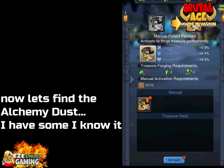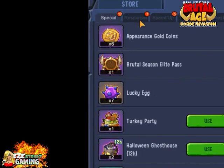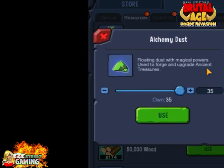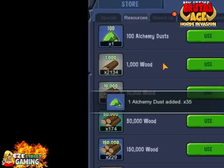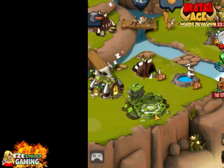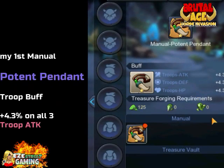Now let's find the alchemy dust — I knew I had some but it's not in this interface at all. You have to go back out of here and go into your bag. Once you're in your bag, go into the second tab which is the resource tab, and right up top there you'll have it. Whenever you get alchemy dust — whether from the map, the treasure store, or any other way — it's going to be over there in the resources section of your bag. Then we'll go back over to Ancient Treasures.